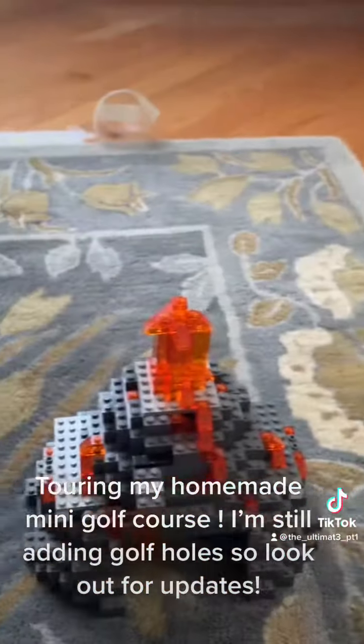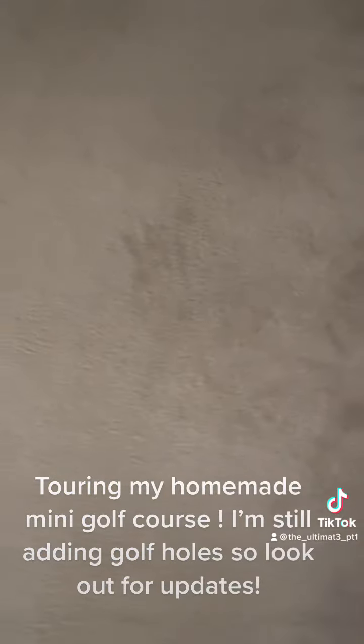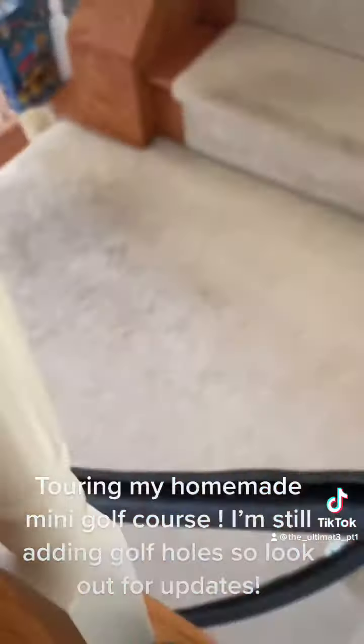It is possible to get a hole in one on this hole. Hole two is upstairs. You start the ball right there and you ultimately try and get the ball to roll, putt into here, and fall down onto the landing and aim for that hole right there.